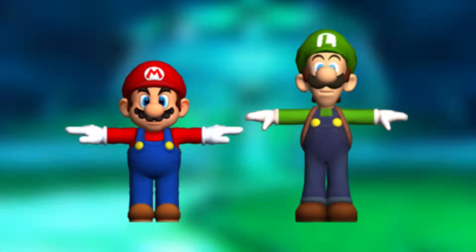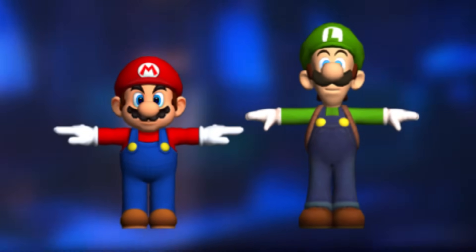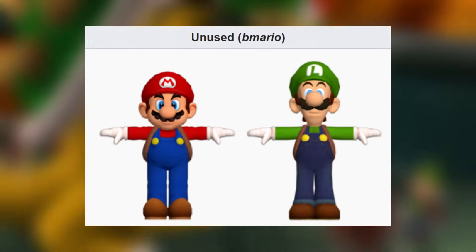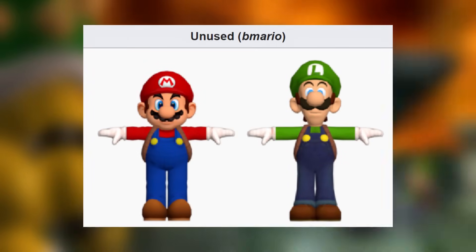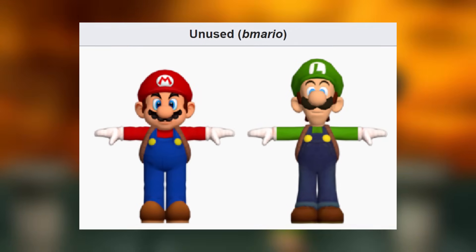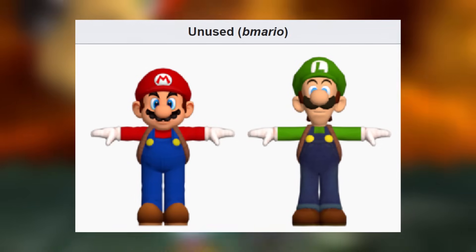B-Mario: the version of Luigi and Mario used in the game is a file called D-Mario, but there's an older one called B-Mario. Mario in the B-Mario model has straps for the Poltergust as well as having the same height as Luigi. The back straps could suggest that Mario at some point was planned to use the Poltergust himself, but there's nothing definitive about that.